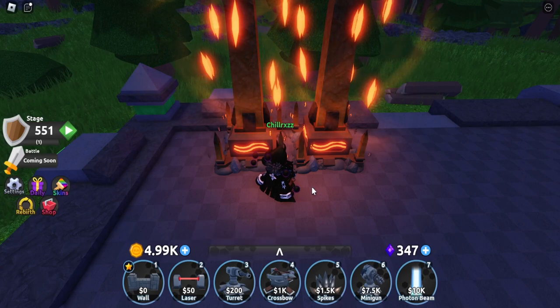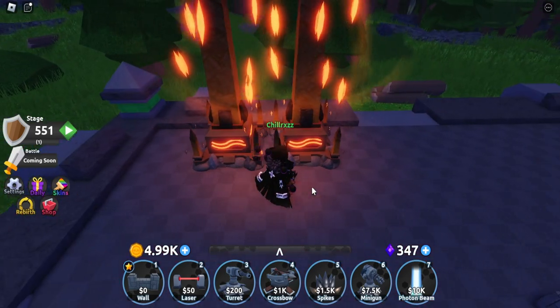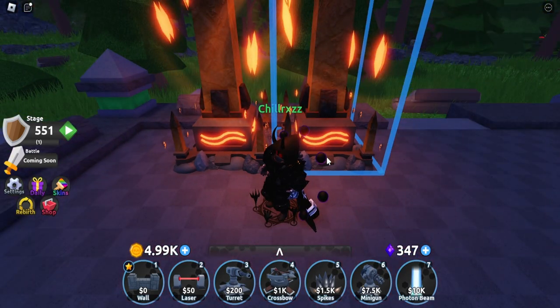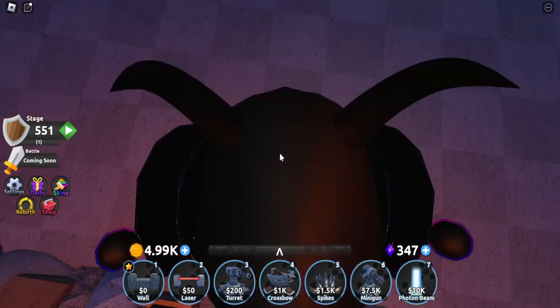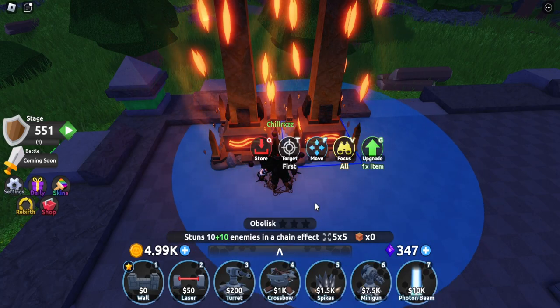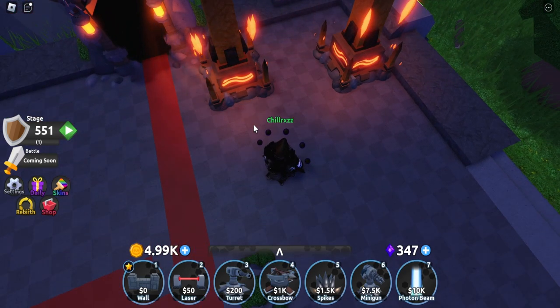Hello everyone and welcome back to another Roblox video. We are playing Defenders Depot 2 and I'm here to showcase the Obelisk, which is the third rebirth tower you can choose. Compared to what it was in Defenders Depot 1, it's a really bad item — if you want to feel the disappointment, you can choose this as your first rebirth tower. What it basically does is stun 10 enemies for three seconds in a chain effect.